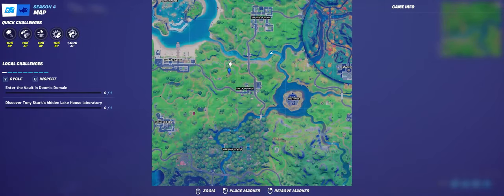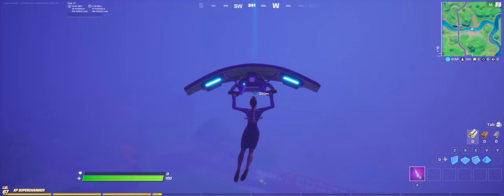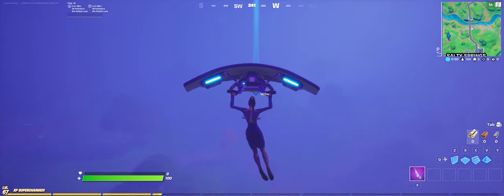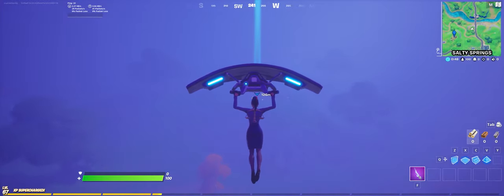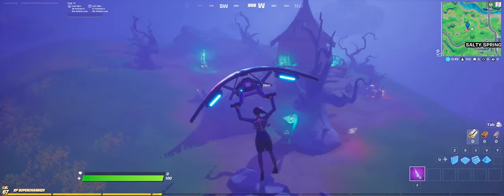Hi guys, it's Aidan here from GamePair. In this video I'm going to show you how to travel 100 metres on a witch's broom. So you want to head for the point marked on the map, just outside of Salty Springs. And there you will find, where else are you going to get a witch's broom, but a witch's house.